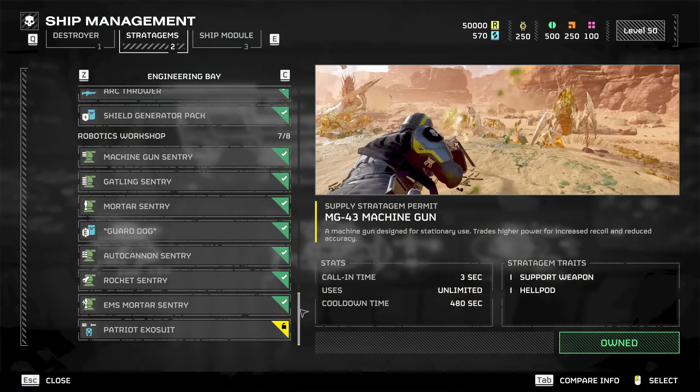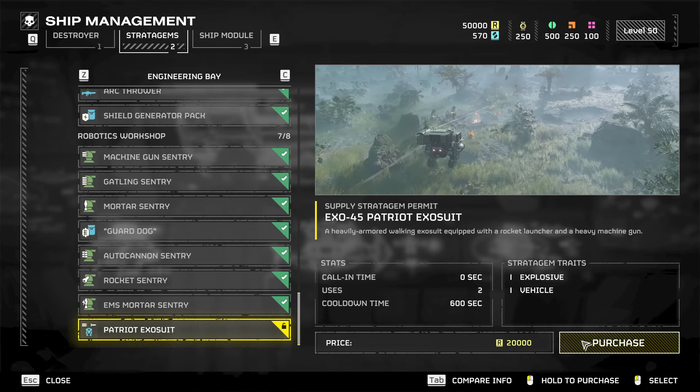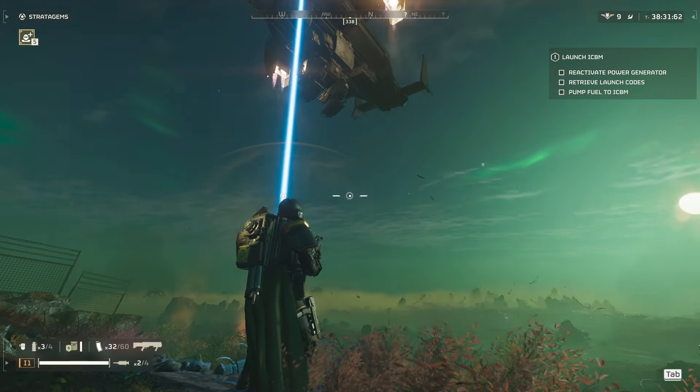They can be purchased from the ship management console for 20,000 requisition credits. They come with a 10 minute cooldown and two uses per mission. When calling them down, they are near immediately delivered by our very own Pelican, complete with its autocannon.